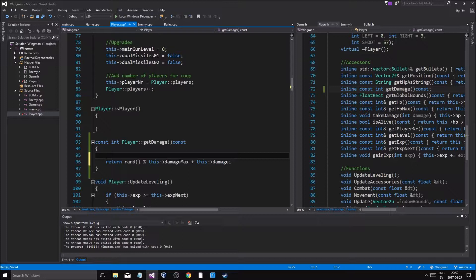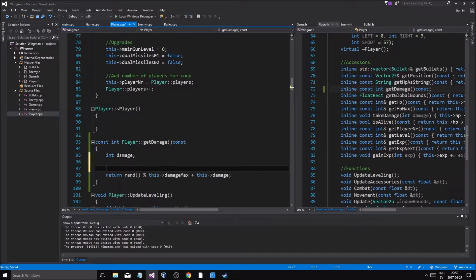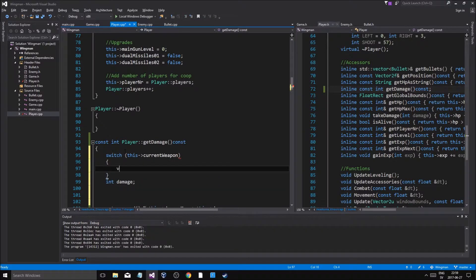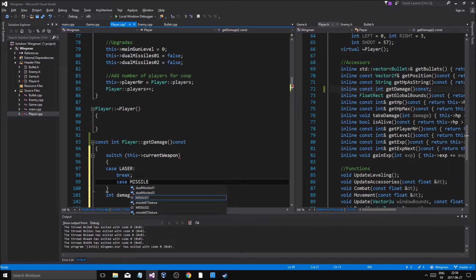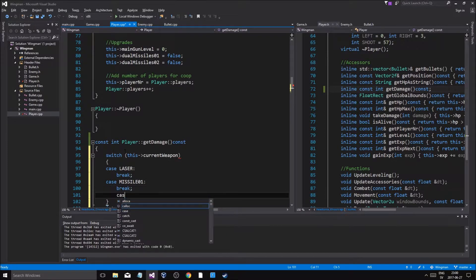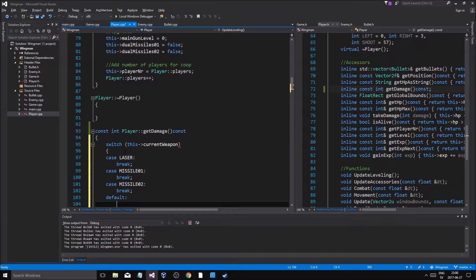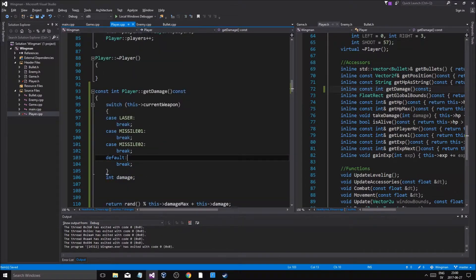What is this? Integer. DamageMax is an integer. Integer, this current weapon — case Laser, break, case Missile01, break, case Missile02, break, and then default, and then break. There we go, so we got some stuff.